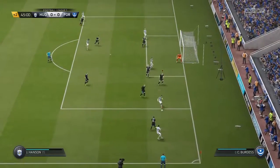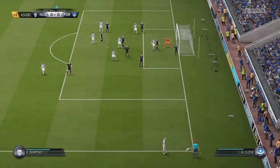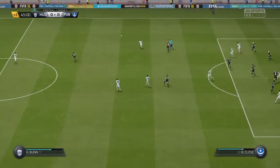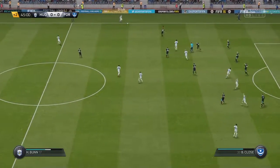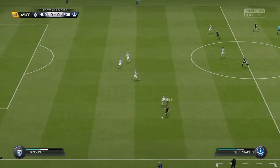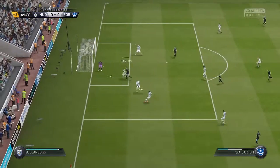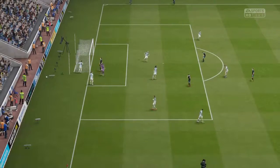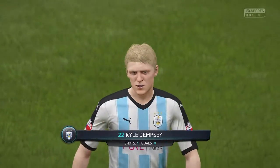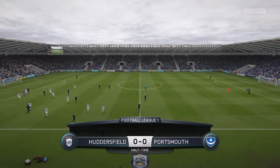Huddersfield on the attack right at the end of the first half with two minutes of added time. There's going to be a corner for Huddersfield — that's a wasted opportunity. Chapman breaks, all on his own, has to wait for support. Barton's in — can Barton score? The referee blows the whistle for half-time. A fairly tame first half; the only significant action was Dempsey hitting the post. At half-time it's Huddersfield 0, Portsmouth 0.